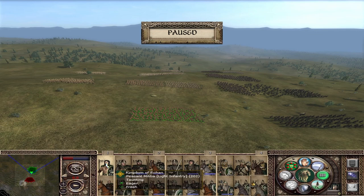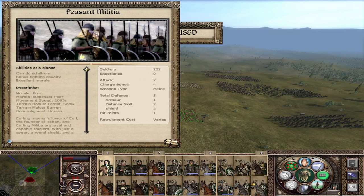One of the few factions that truly has a trash unit — the Peasant Militia: attack 2, defense 5, charge of 4, poor morale, poor morale response. These guys are just garbage; they're just there trying not to die too quickly. They can form a shield wall and have a bonus against cavalry since they are a spear unit. These guys will run as soon as the real fight starts, so don't rely on them to hold the line or bring victory.